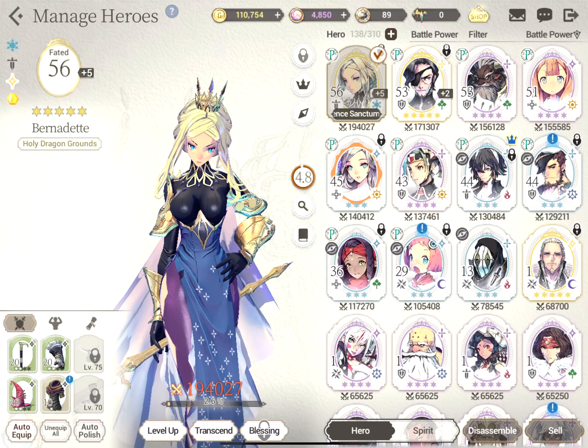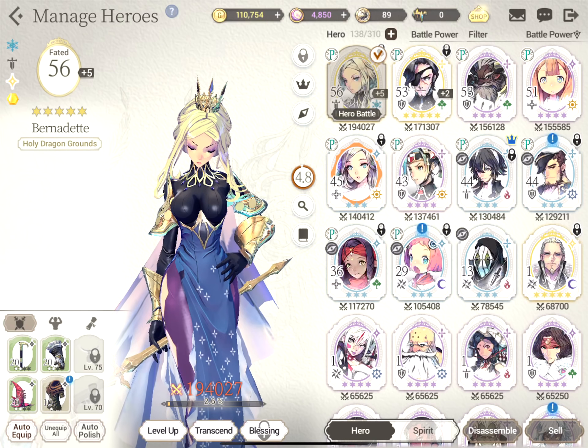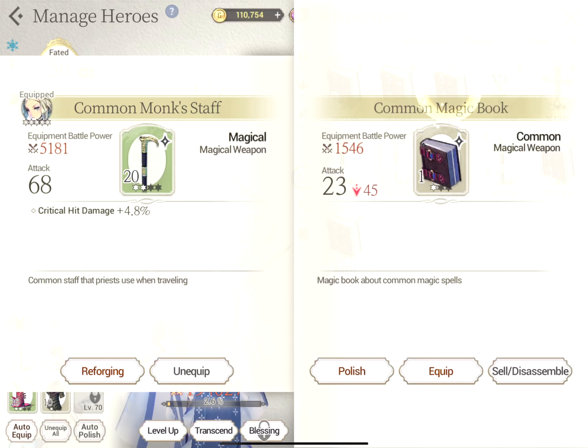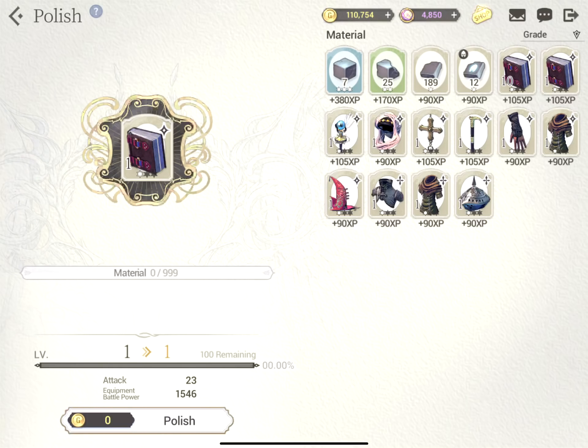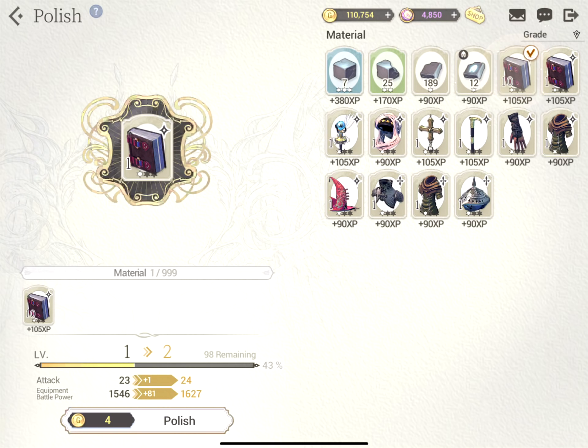Yeah, down on the bottom left, we have her currently equipped gear. Again, I'm just hitting auto-equip after a little while when I have some new gear or whatever. You can do all the usual stuff with equipment, of course. In this game it's called polish, which is basically leveling it up. I've actually never been to this screen, because I'm mostly just doing auto-polish as well. But yeah, you can select the material you want to use, you can also use other equipment if you so desire.